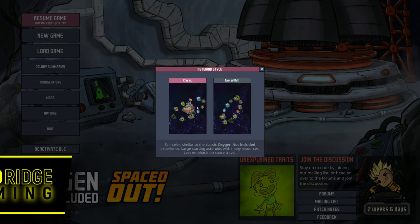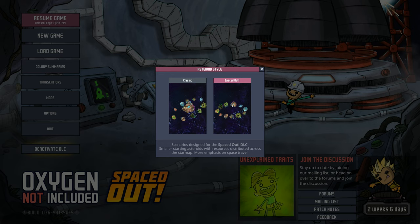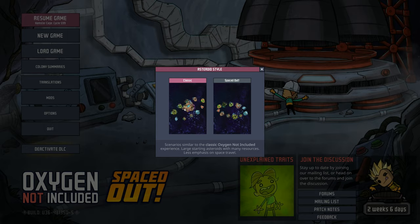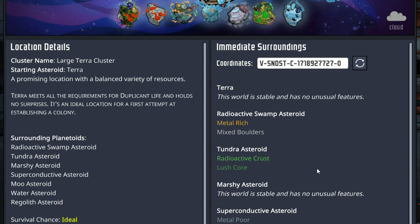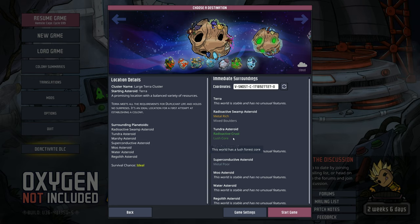Welcome back, ladies and gentlemen. Today we start our max difficulty game. The patch finally hit to add Rime back to the world, and that's what we're going to use. Unfortunately, it's not in the spaced out size clusters — it's actually only available in the classic clusters, which means our main planetoid will be bigger.